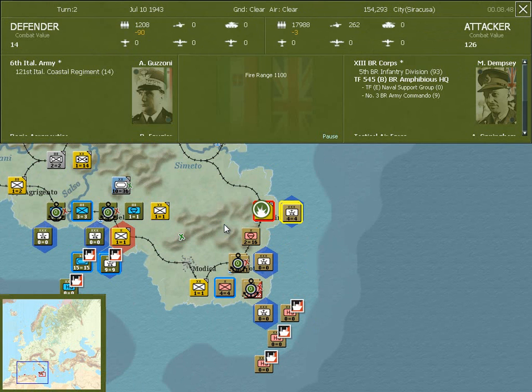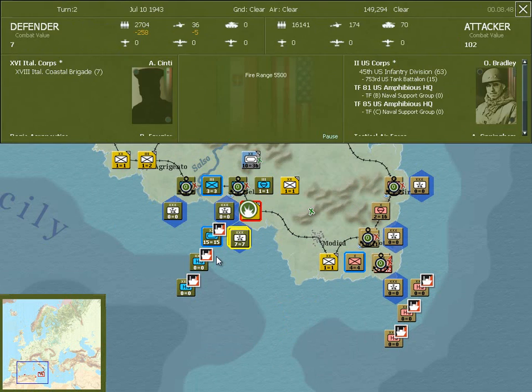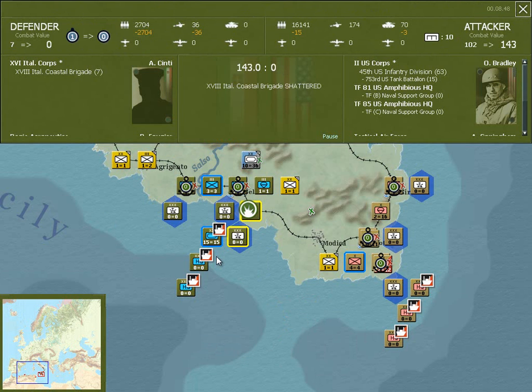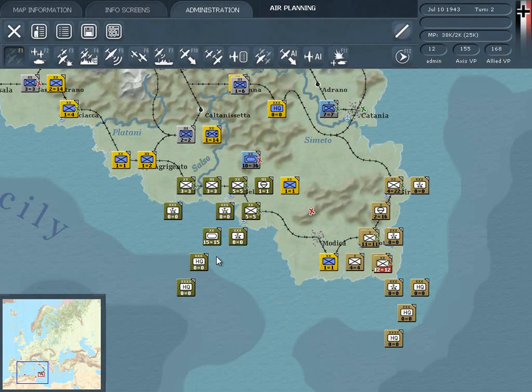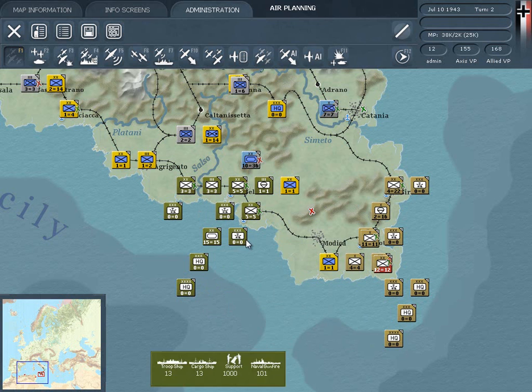Notice that not all the losses that the units take during these operations are included in the battle reports. You can also see that airfields, temporary ports, and depots have been created.